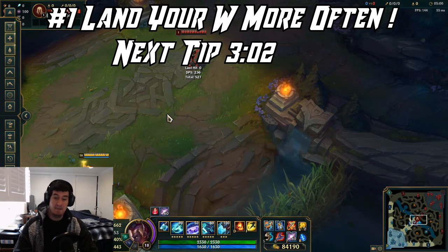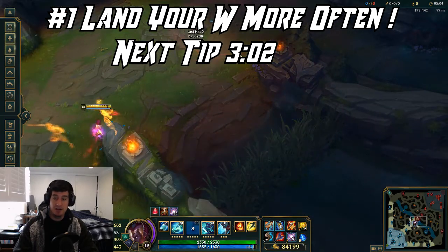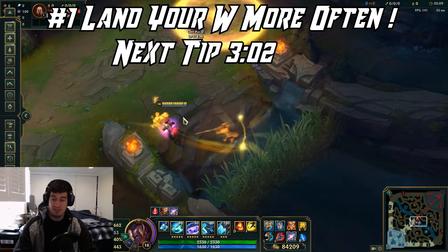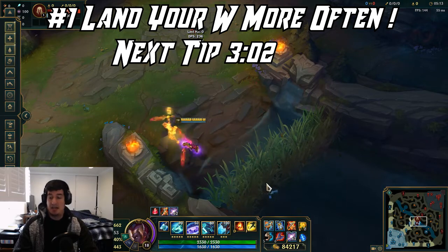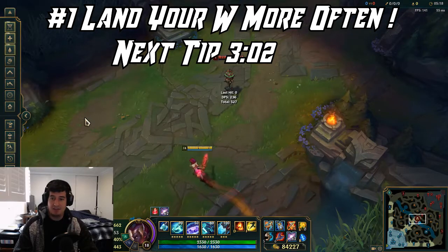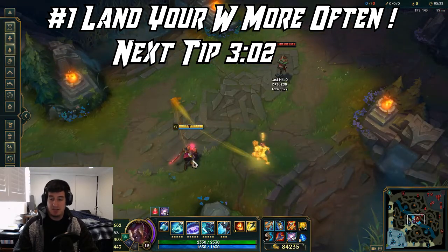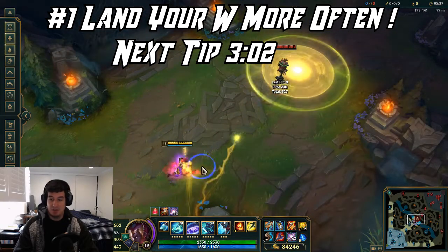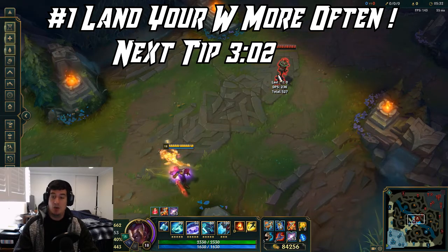People understand that good Echo players usually hide when they're about to use W, so you can either do it from different positions. But how I want you to start setting it up is to feign it a couple of times — go over and sit in a bush a little bit, add a little mysteriousness to it. The last thing you want is for every single time you duck into Fog of War you're throwing your W. It becomes really predictable and people will start moving accordingly.